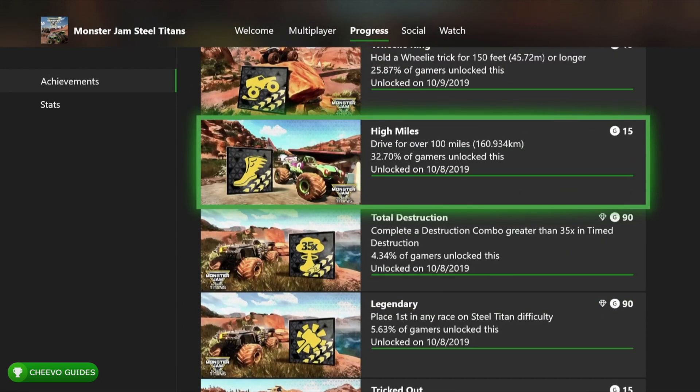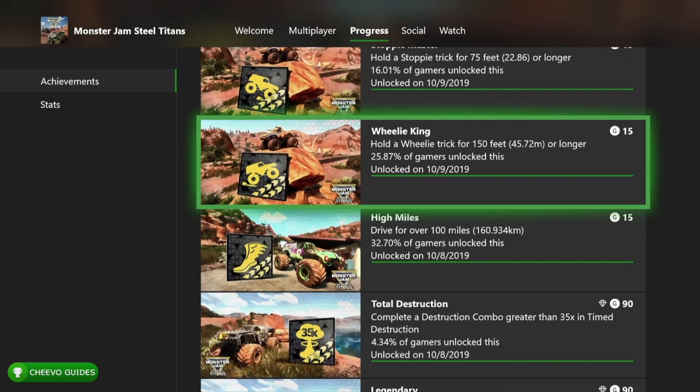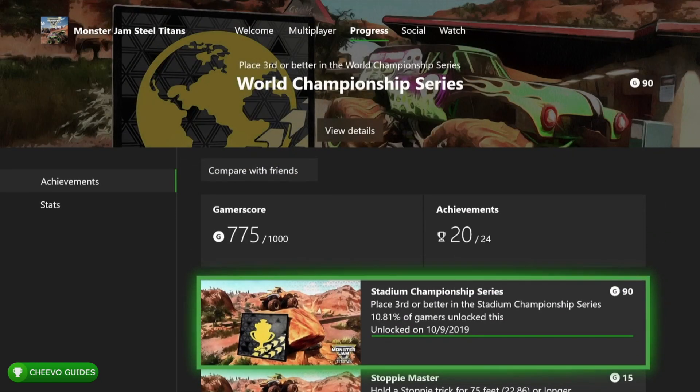High Miles is for driving over 100 miles — you'll get that naturally just by playing. Wheelie King is for holding a wheelie for 150 feet, and Stoppy Master is for holding a stoppy for 75 feet. I'll be uploading guides for both. They're pretty easy if you know what you're doing — just make sure to put your truck into freestyle mode for better control. The Stadium Championship Series is about 45 minutes to an hour long, requires a maxed-out truck, and I didn't beat it on my first try since I was messing around, but the second time taking it seriously I cleared it pretty easily.